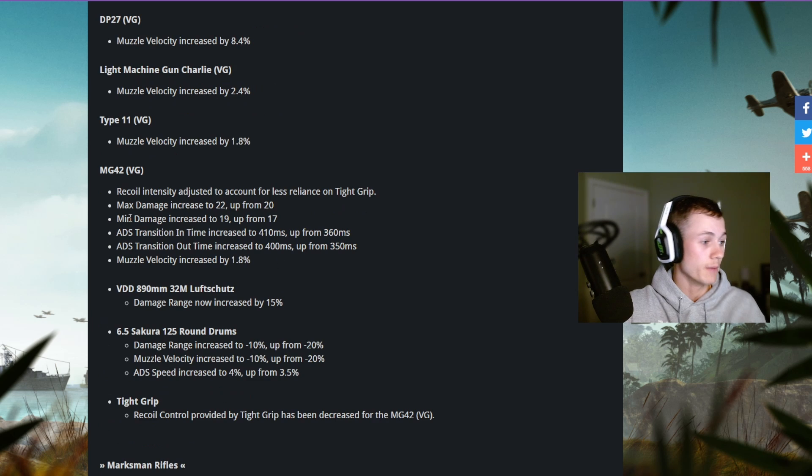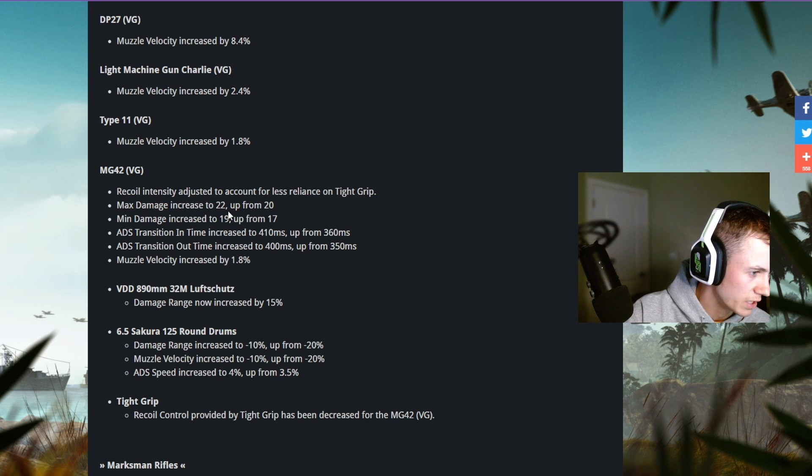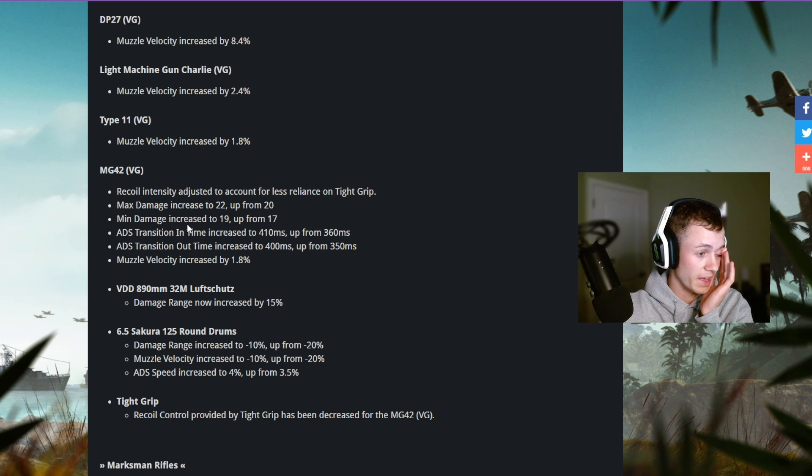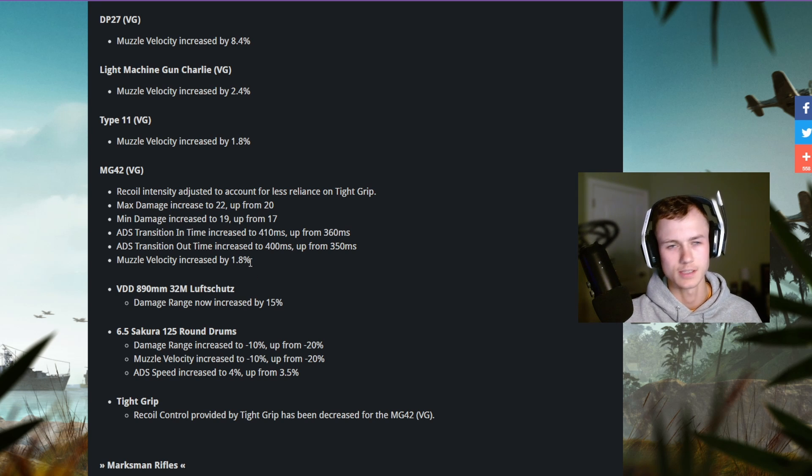The MG42 had a lot of changes — recoil intensity adjusted to account for less resilience on Tight Grip. Max damage increased from 20 to 22, min damage from 17 to 19. A little bit of a buff there accounting for extra health, so things are a little more snappy. TTK is up this season, so definitely take advantage of that — be more alert when facing enemies and hit your shots.